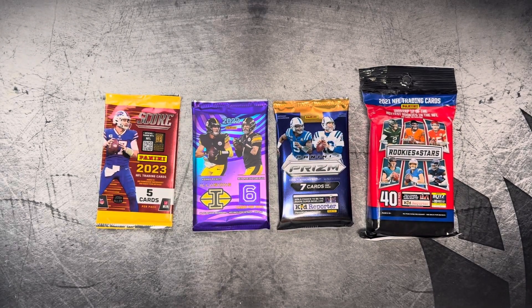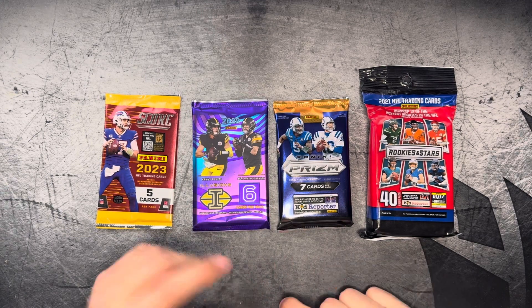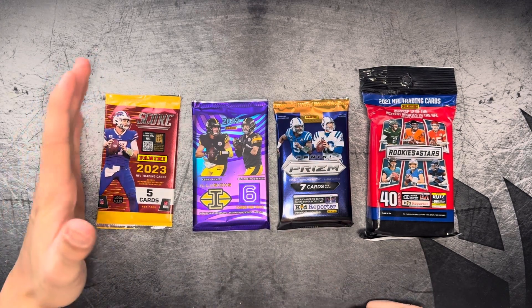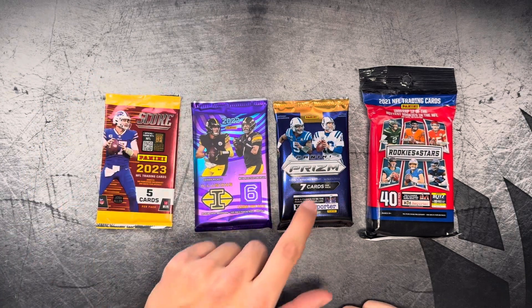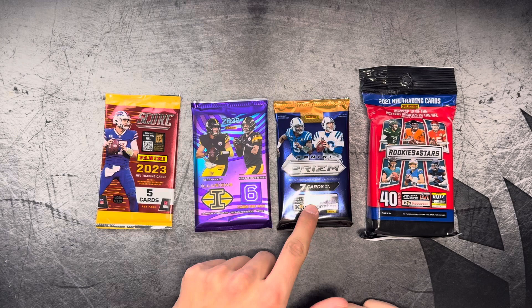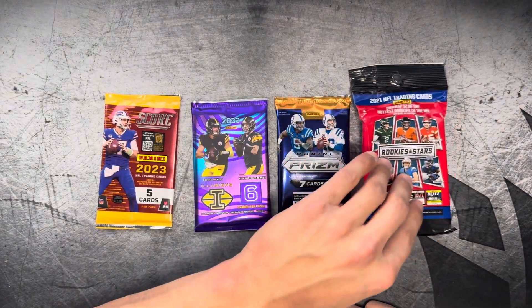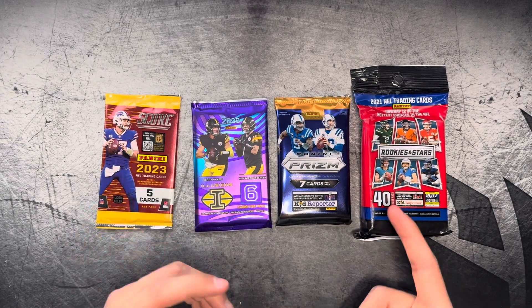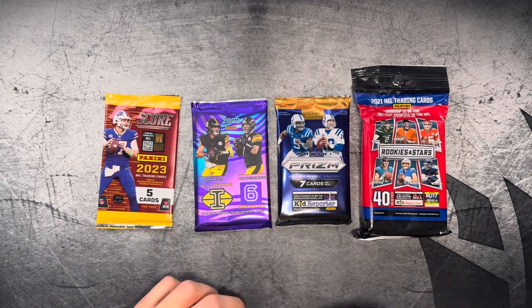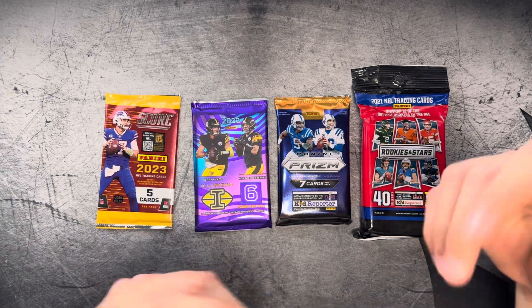What's going on guys? It's Raider Rips here, bringing you a quick video just showing you four different price points for packs. On the left we've got a $1 pack. Right here, this Illusions is about $5. This Prism Megabox pack is $10 to $15. And then this 2021 Rookies and Stars value pack is about $20.